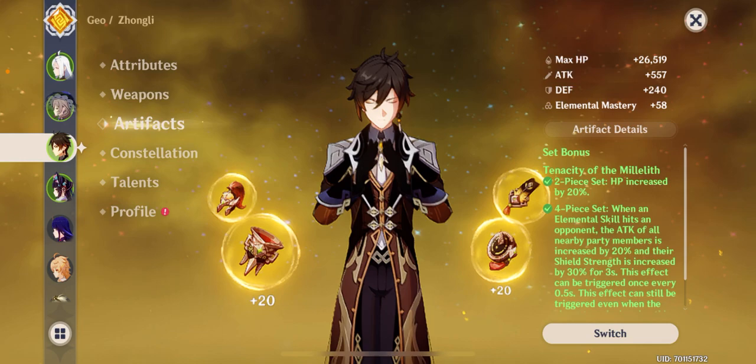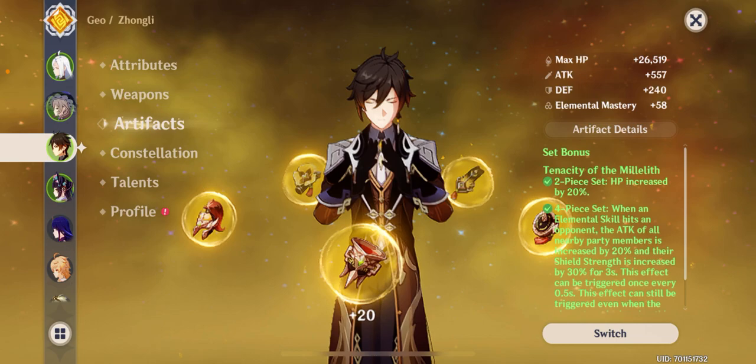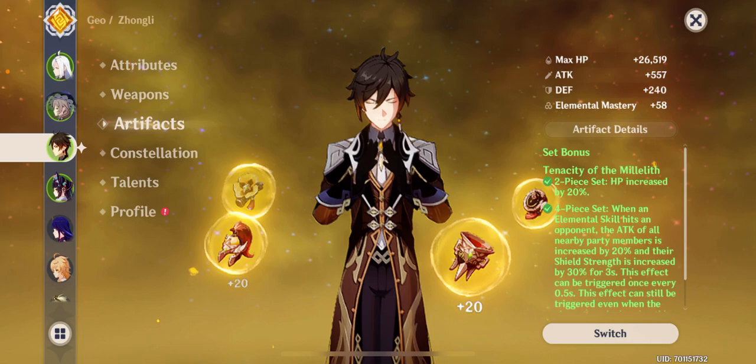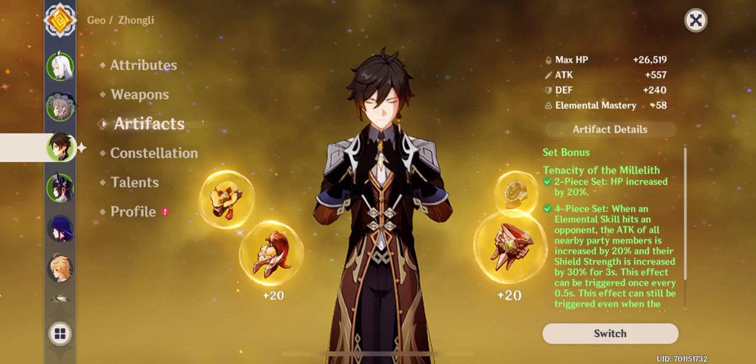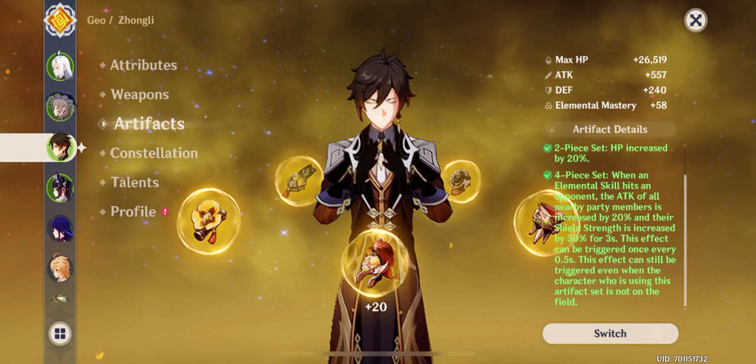Zhongli's energy particle generation isn't great — he's probably one of the worst units for creating energy particles. I considered using the Favonius Lance on Yunjin since she can make even more particles, but I'd rather have more sources of particle generation spread across the team rather than one consistent source. I prefer diversity over consistency in that regard. As for his artifact set, I'm running Tenacity of the Millelith, which is literally brilliant on Zhongli — it's his best-in-slot.